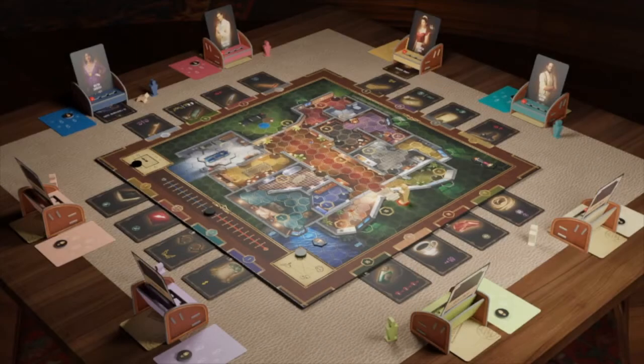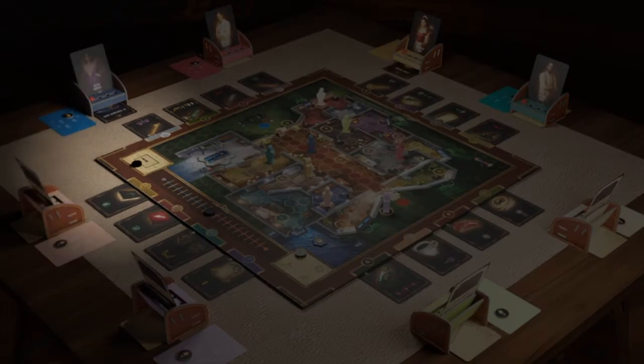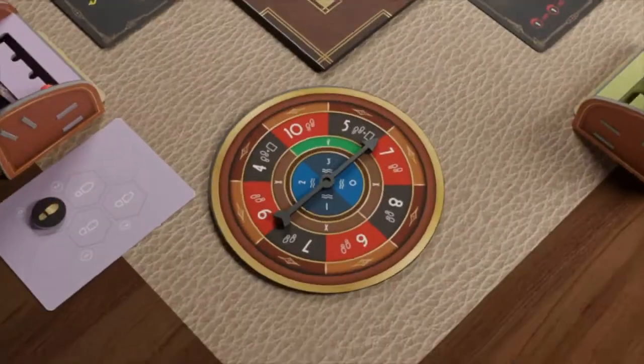The main thief will start the game from the red hexagon. The hidden rolls will start from the starting hexagon they prefer. The chief inspector, accompanied by his dog, will start from the blue hexagon. Once the round is over, the clock will advance by one hour.